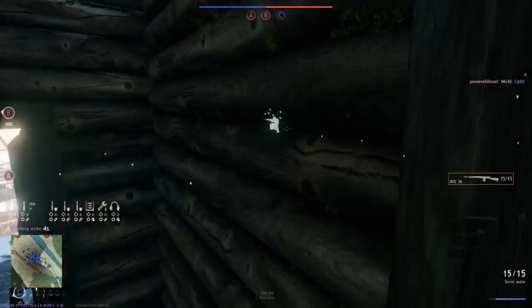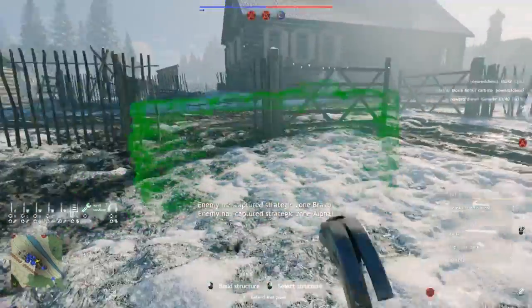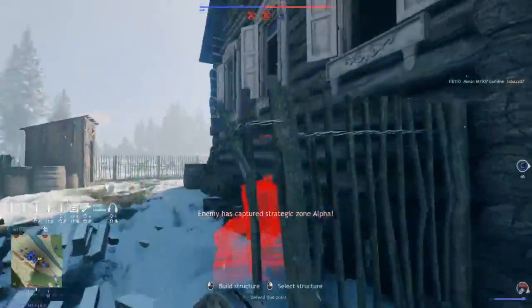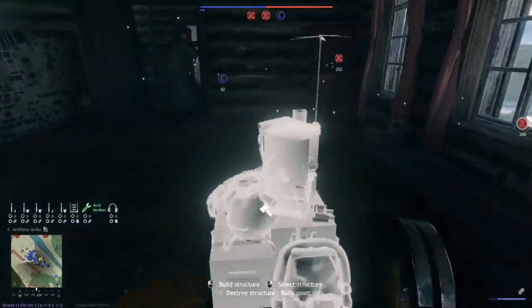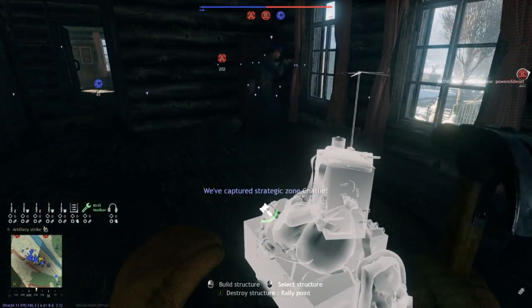Hey guys, Captain Figurine back with another video for our weapons series. Today with the AVS-36, the first semi-auto rifle that was issued to the basic Soviet units, as it is also available in-game for each class that can use rifles, and you unlock it on level 27 in the Battle of Moscow campaign.